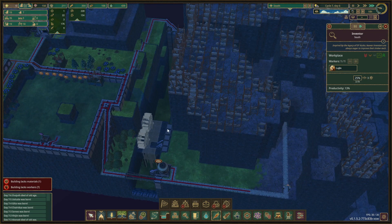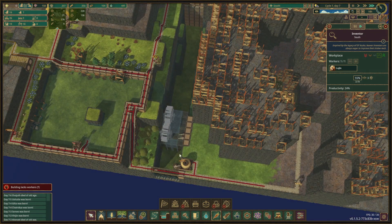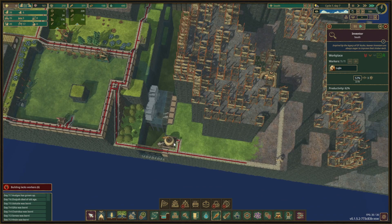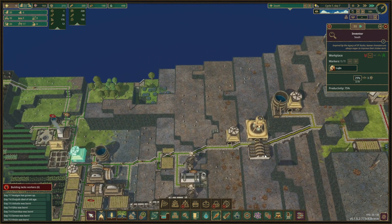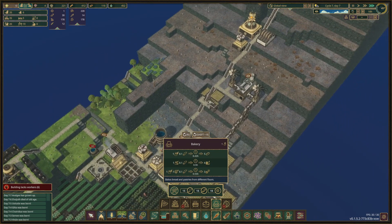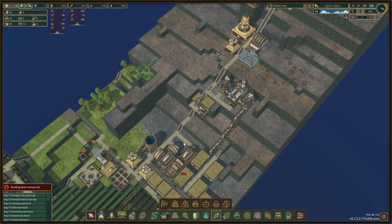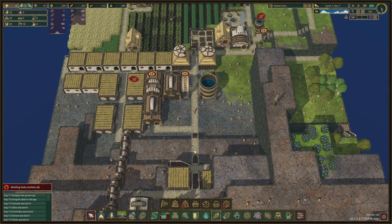We have the three science points, so we'll set that back to low priority. We unlock the bakery - we're gonna place it here, that's a good spot. We need a gristmill - I'm going to delete this because we have the power from here connecting up, and I'm gonna make a gristmill right here.